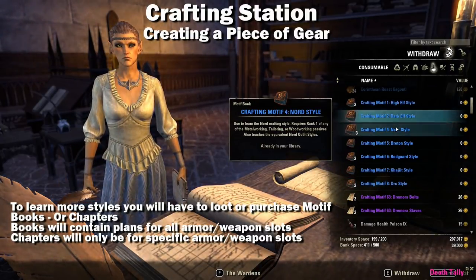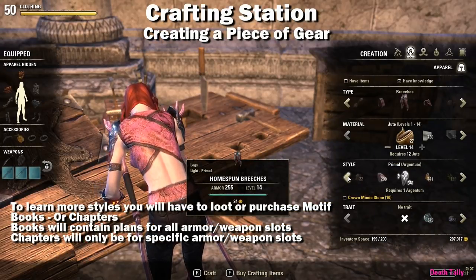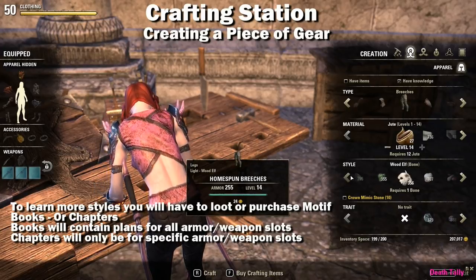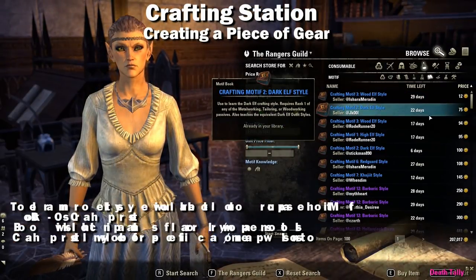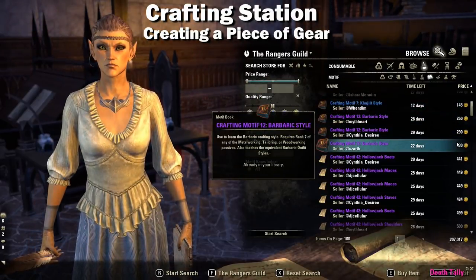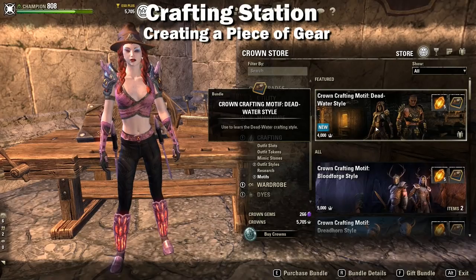The common blue motif books for the base nine races have a chance to drop in any container such as urns, lock boxes, wardrobes, and chests. There are four more rare purple motifs — Daedric, Barbaric, Ancient Elf, and Primal — which drop the same way but are complete books teaching all weapons and armor styles. These can also be picked up fairly inexpensively from a guild store. Imperial style can also drop as an entire book but is legendary with an extremely low drop rate, and can be purchased from the crown store or guild store.